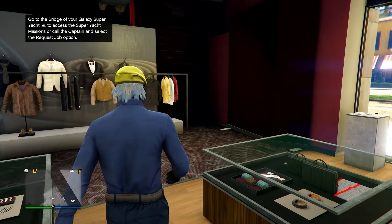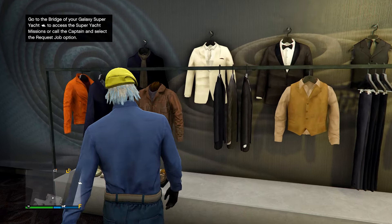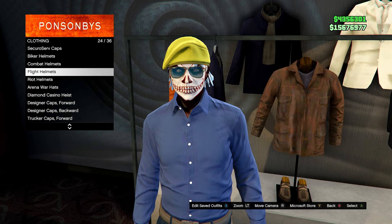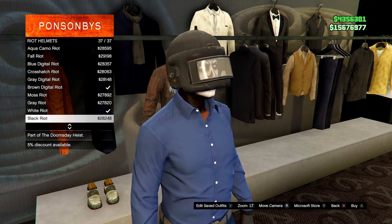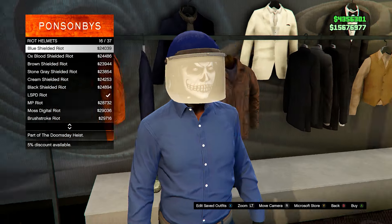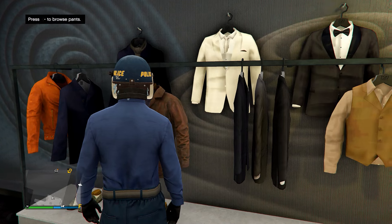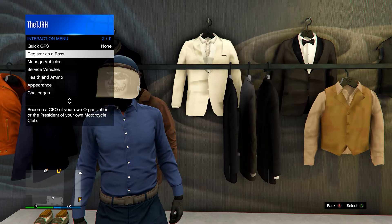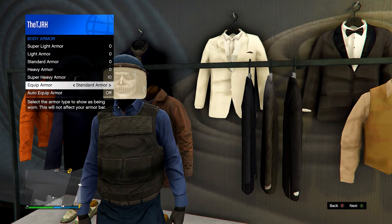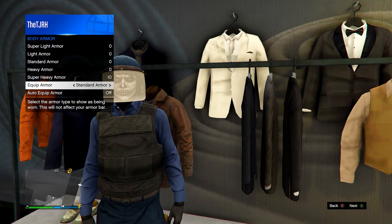After you have the gloves, go to the hat section. Head up to the riot helmets and go for number three — it should match the outfit nicely. Or instead you could go for the blue shielded riot helmet. From here, open up your interaction menu, go to health and ammo, then go to body armor and show the standard armor.